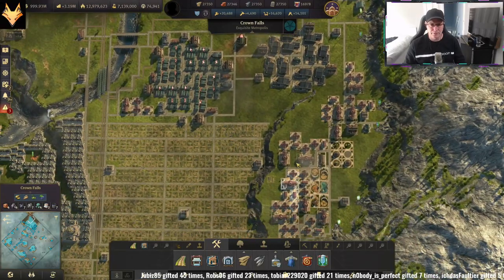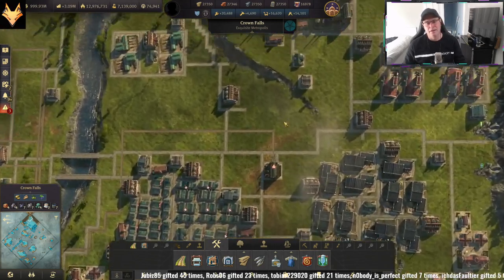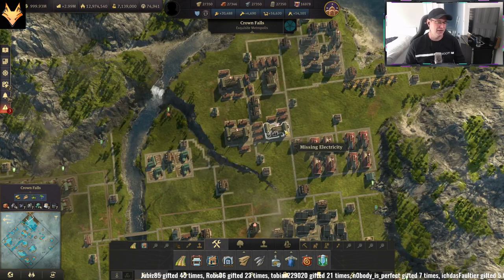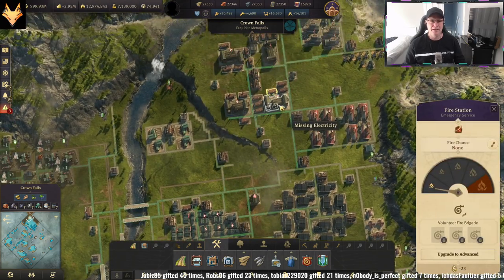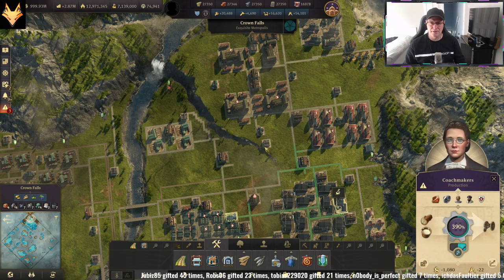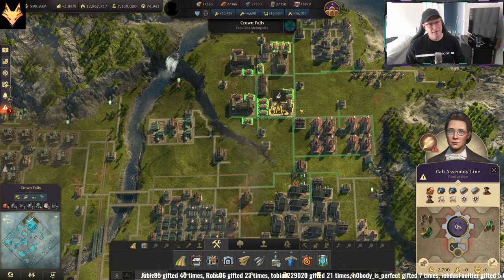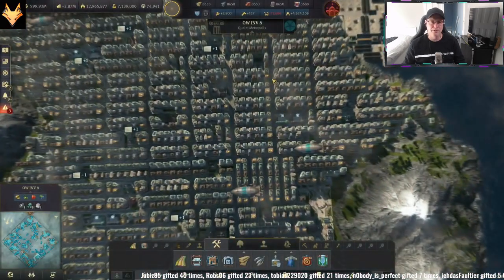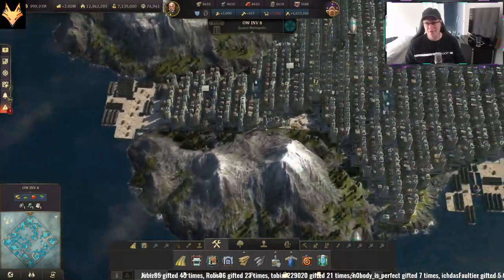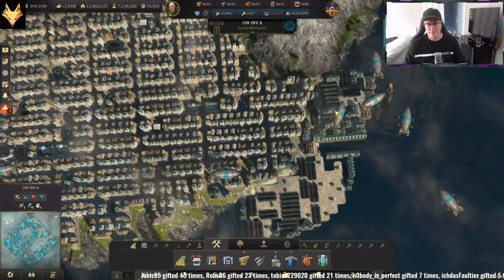You need to generate some cabs to fill the island up to get the arbitrage going. So make your cabs — I'm making them on Crown Falls. Here's the coach makers; I'm using the traditional way with steam motors because I'm generating them for free, and then I'm shipping them to the Old World to this island just to get the arbitrage going.